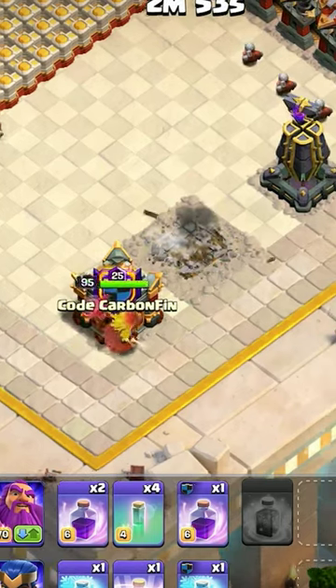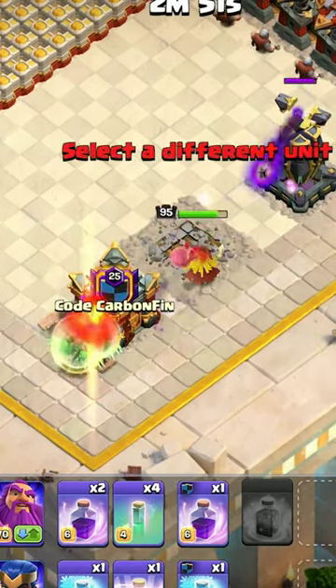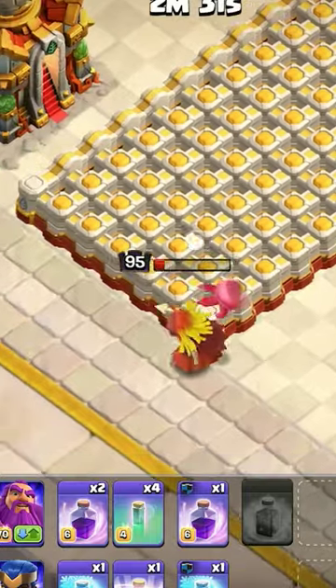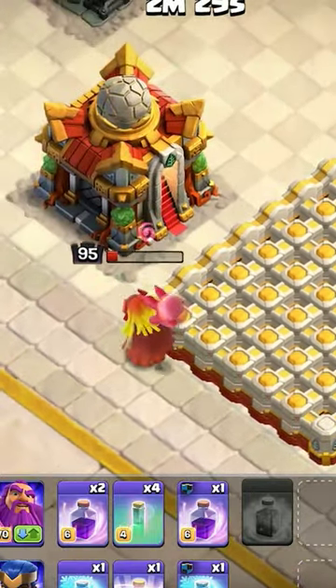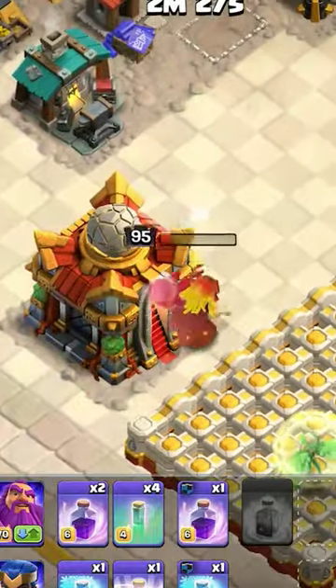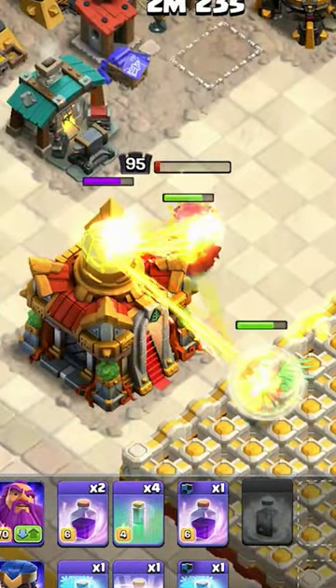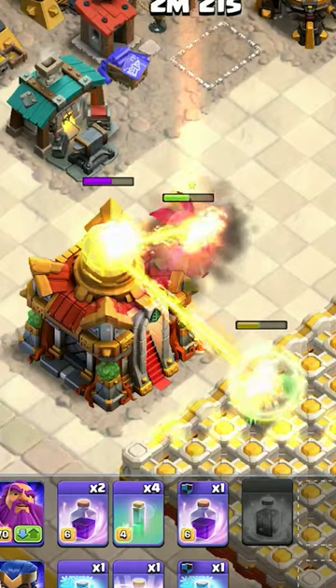An interesting fact about the Angry Jelly is that it cannot trigger traps or be targeted during the ability duration. So when will heroes stop targeting defenses? We'll take a look at the circle spinning above their heads — that means they are brainwashed, and if that disappears, the hero will now target any building in the game.